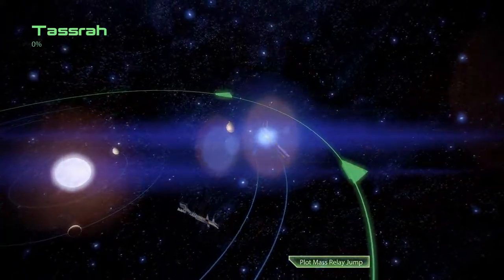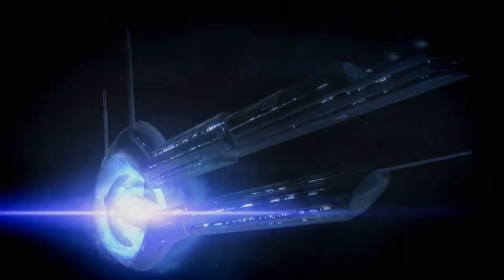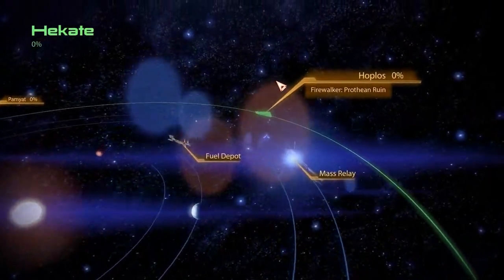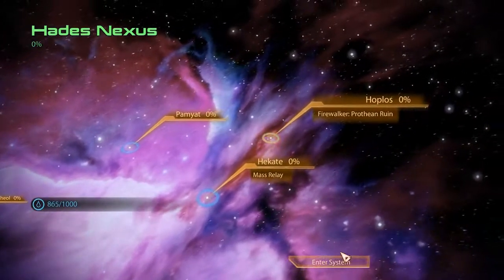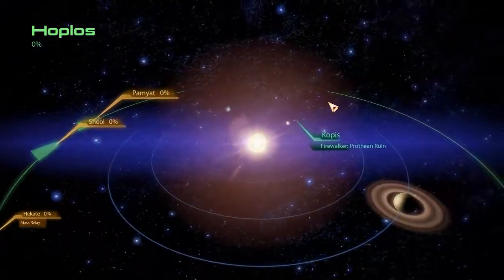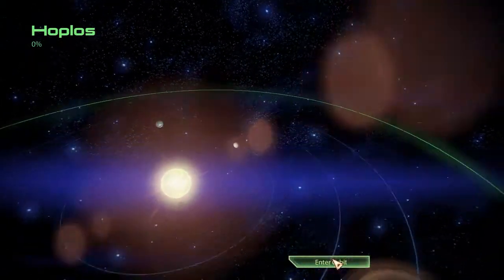Hey everyone, it's AverageGatsby, and welcome to my final video on the Hammerhead Firewalker missions. This is the Prothean Ruin site, and in my mind this is a pretty simple mission. I understand why it comes basically last for plot reasons, but as far as gameplay goes and difficulty, this is really a step down from that Geth mission before.